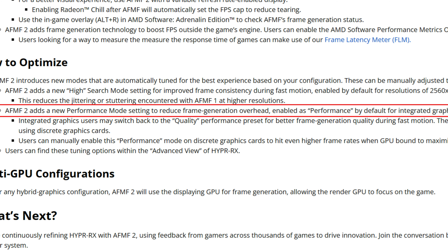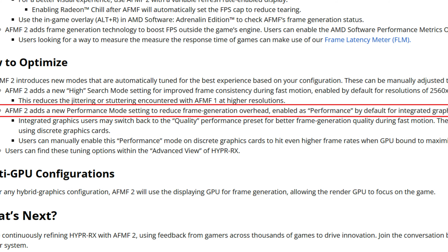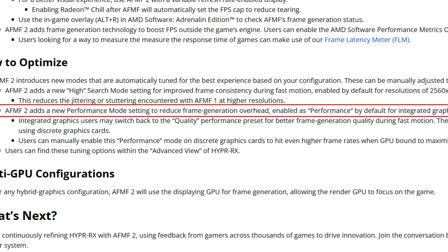AFMF 2 introduces new modes automatically tuned for the best experience. The new High Search mode improves frame consistency during fast motion, enabled by default for resolutions of 1440p and above, reducing jitter and stutter encountered with AFMF 1 at higher resolutions. A new Performance mode reduces frame generation overhead — costing fewer FPS to run AFMF 2 — and is the default for integrated graphics. Discrete graphics card users get the Quality preset by default.